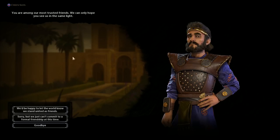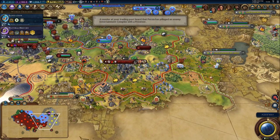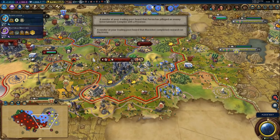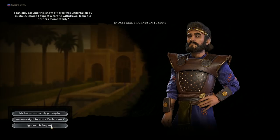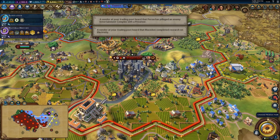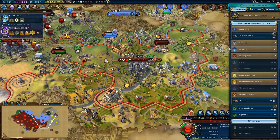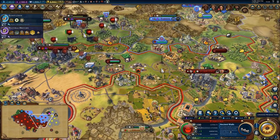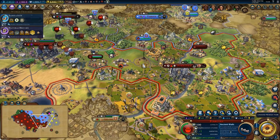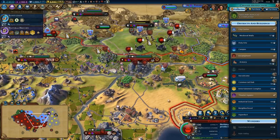He wants to extend the declaration of friendship, but I'm actually not interested anymore. Before we go to war with him, it's probably a good idea to build city walls in Pokrovka. So that's what we're going to do. I'm not even sure if ancient walls are going to be enough, but we need at least ancient walls — maybe more. We'll see.